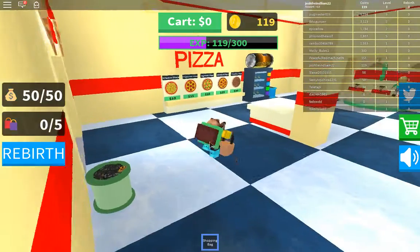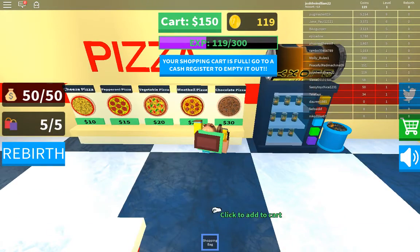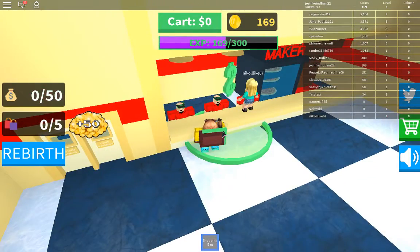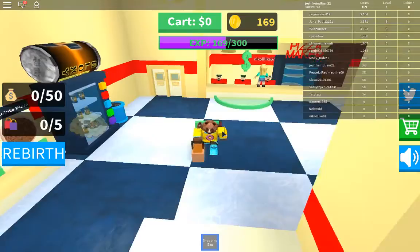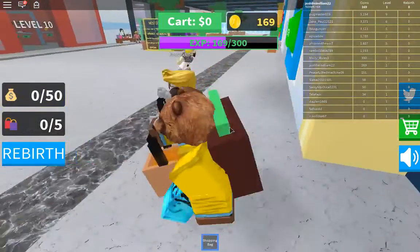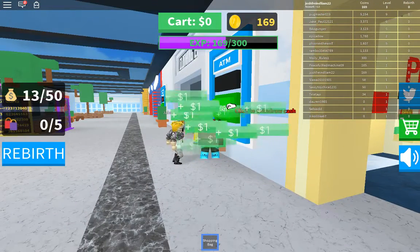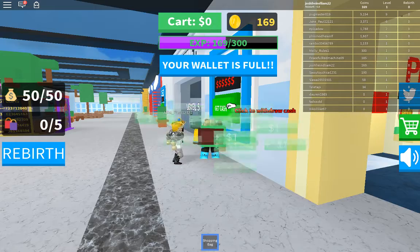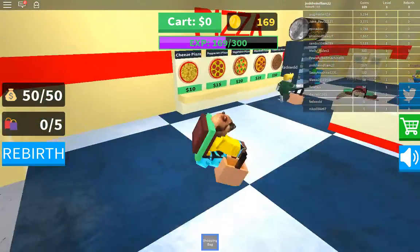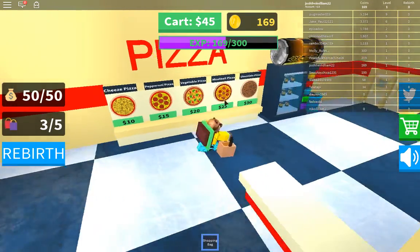I just really quickly want to check something. I want to see if you fill this up — can you get all of it? It doesn't look like you can. There's an ATM here. That looks like a good way to just buy a ton of chocolate pizzas. I'm actually going to buy one of each, see how that works.